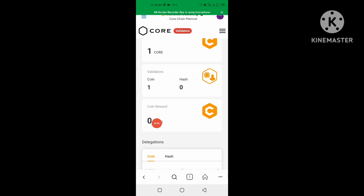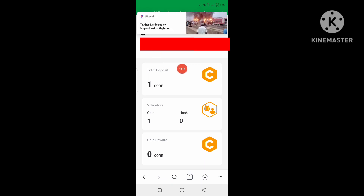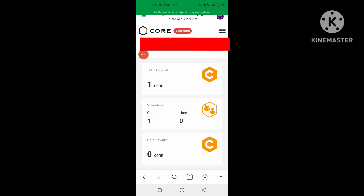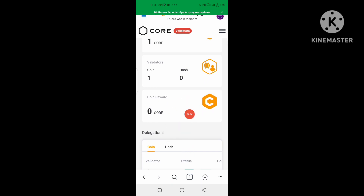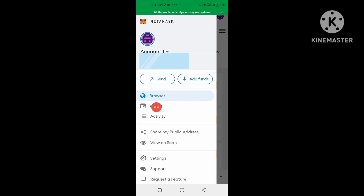Down below your CORE wallet address, you'll see a particular place — click on it and then confirm, just the same way as when you are staking your CORE. You scroll down and you're going to see the total gas fee they are going to deduct, and the total CORE amount. Then you just click 'Confirm.' Once you confirm, you're done — then click here and go back to your wallet address.